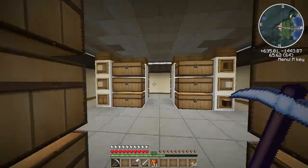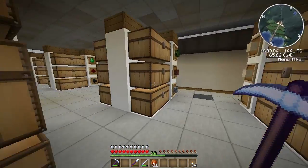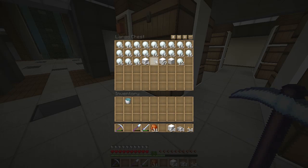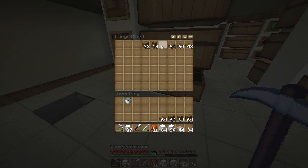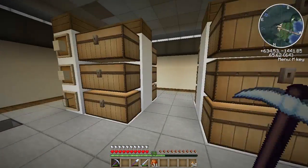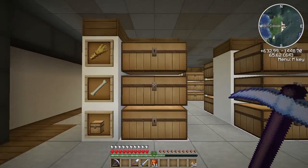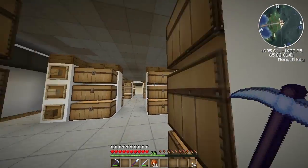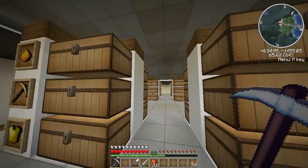I want a whole chest full of iron, a whole chest full of gold, and then eventually I'm going to start moving stuff around. My storage room is nice and I've got a lot of empty chests. I want to fill the whole thing up, but I don't want every material in this chest room. All the woods and stuff - I want to move that to my tree farm. I only want three chests full of cobblestone but I've got about six at the moment.